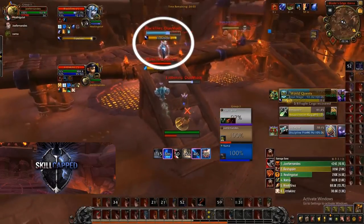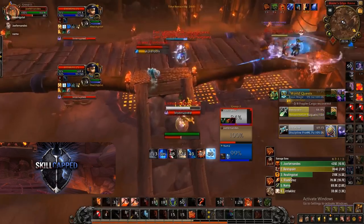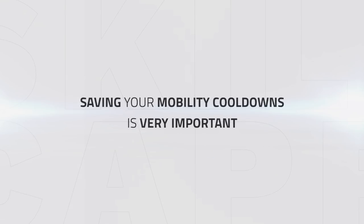Here is an example where a mage is quite far away from me and most warriors may warrant the use of Charge here. Instead, I use my Bloodthirst on the priest to proc Thirst for Battle, and during the speed buff and Piercing Howl get back onto the mage and save the cooldown of my Charge. Doing this to save mobility cooldowns is very important, as then you can have Charge or Heroic Leap for blinks or whenever an enemy uses other mobility cooldowns to kite you. As you can see it's easy to do yet very effective, making you very mobile and making it very difficult to get yourself kited.